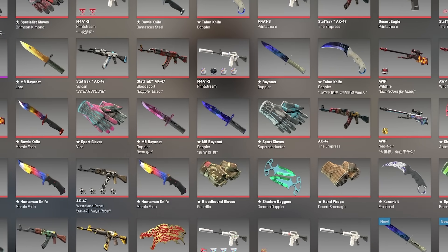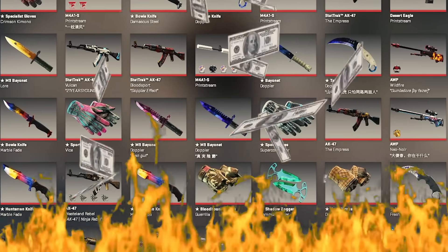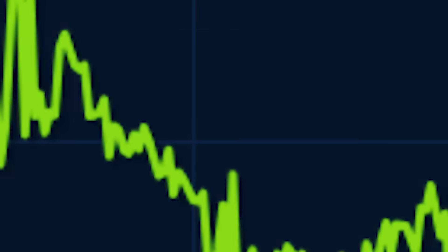If you're familiar with CS2 skins, you'll be aware that this community is amazing at losing money in insanely stupid ways — often exactly the same ways, again and again and again.